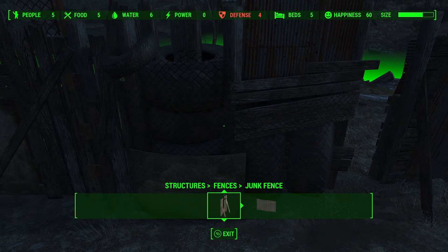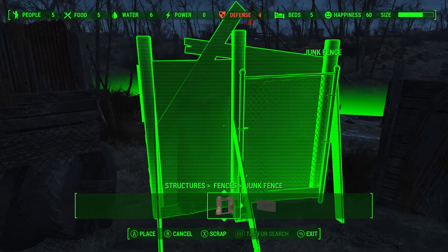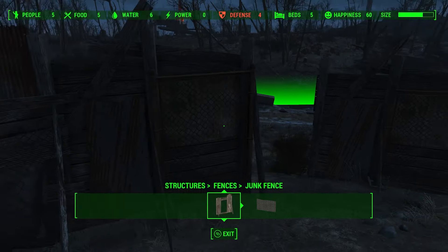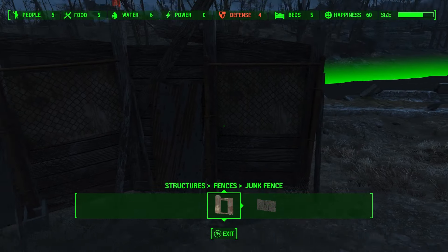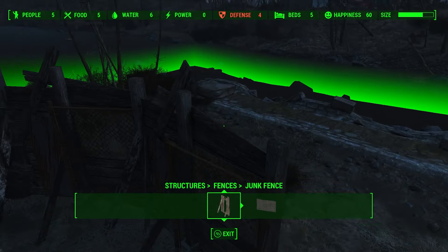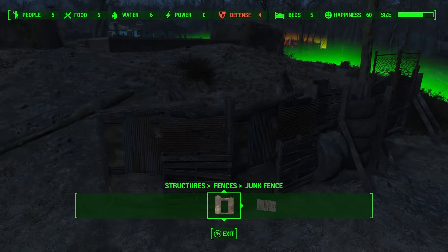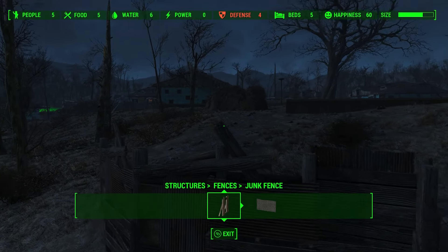So if I want to make it nice and snug and get rid of that hole, I can. If I want to move that, rotate it a little bit, I can. And I can do it there as well. Boom — there you go. Nice and straight. Well, it's a bit crooked, but you can now build defensive walls basically anywhere.